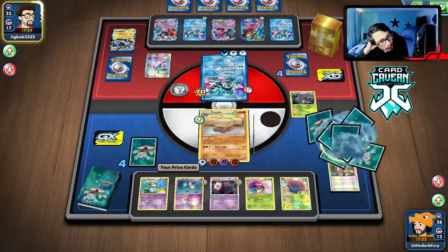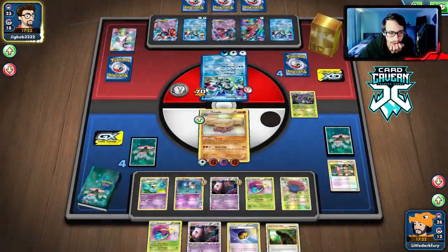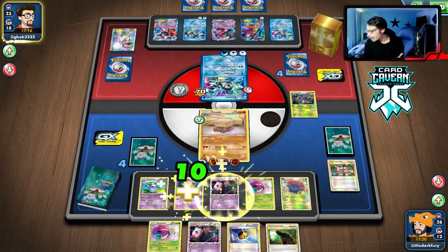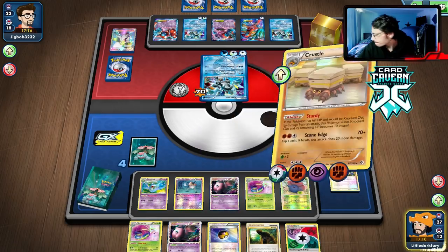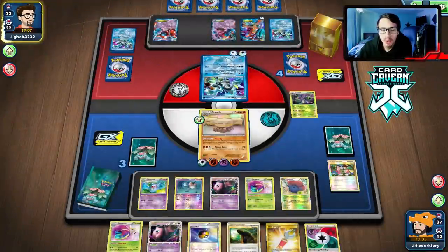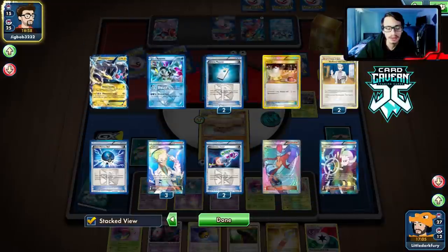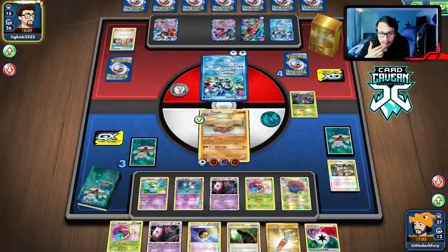They didn't even attack me — I think they've given up. They're down on energy, item locked, and have no way to search out Genesect. We're going to attack them. Stone Edge — what we've got to do is knock out the Deoxys and we win the game. I'll give credit to this opponent for not conceding — maybe they've played against this deck so much their brain has imploded. We got no damage on Crustle.